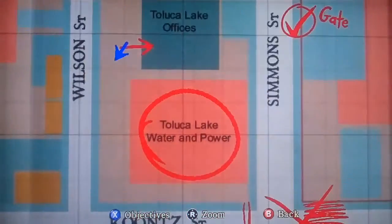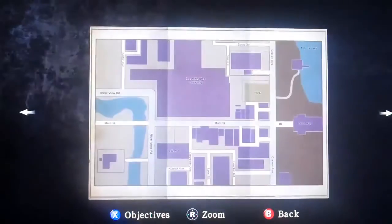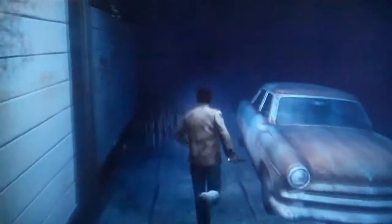We basically want to get back to the main gate, and when we do that there's going to be one of those enemies called a scythe. Let's just get out of here.